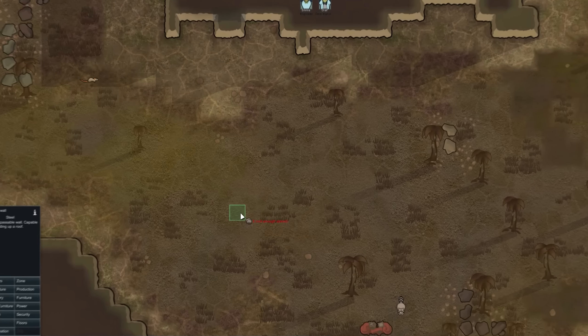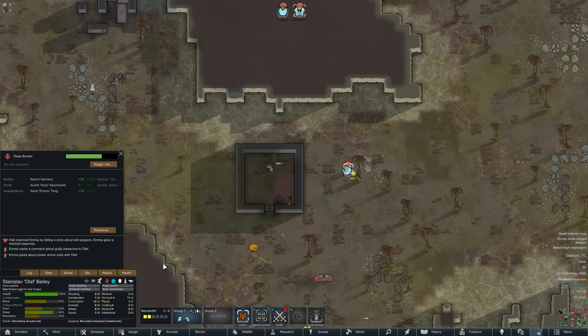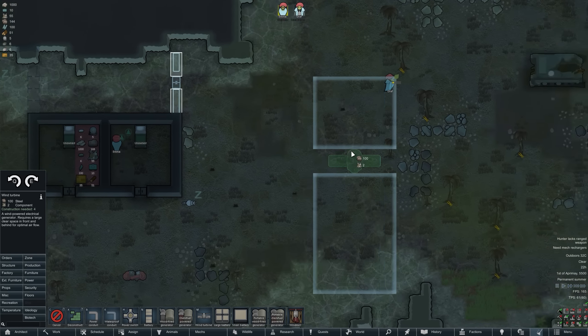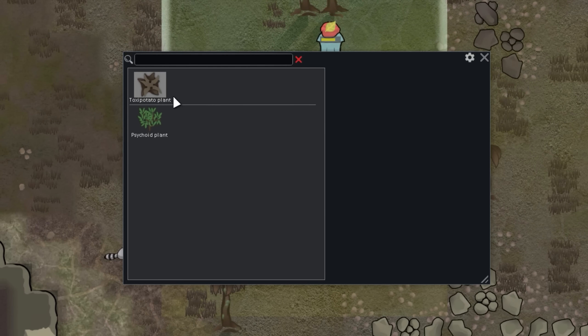The first thing we're going to do is head over here and build a beautiful seven-by-seven house. My method of expanding this colony is through breeding, because every race aside from better wasters and wasters won't be able to live here. We're building a wind turbine as our main power source to start, and then we need to build a mech recharging station so our mechs can recharge.